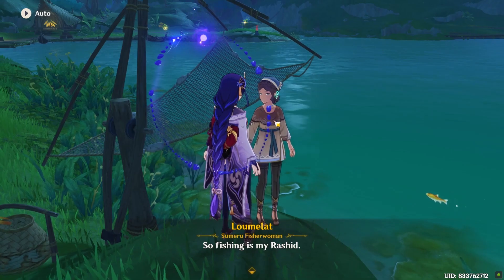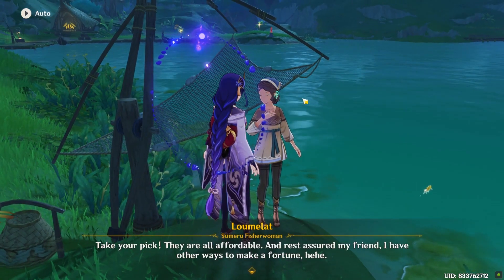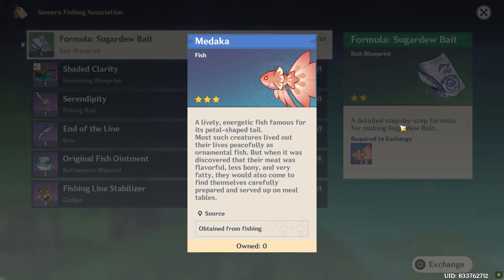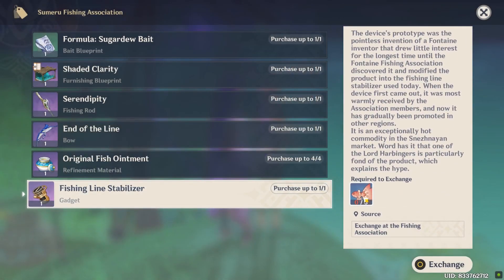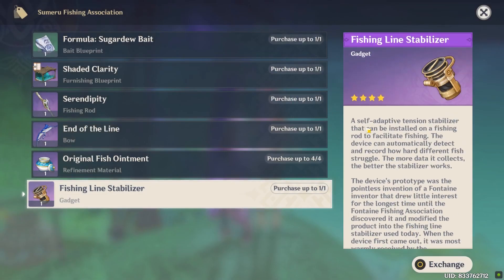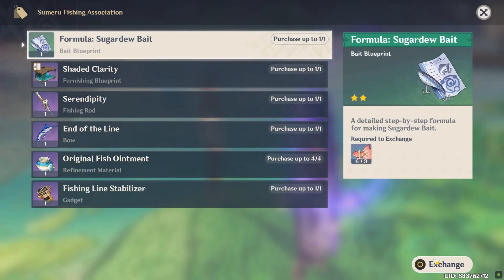It requires you to catch some specific fish, which are available only in the Sumeru region. We first need to buy some stuff from the Sumeru Fisherwoman — we need to buy fish bait and fishing line stabilizer. The fishing line stabilizer will help you catch fish quicker, but you can skip buying it. I recommend you buy it though.